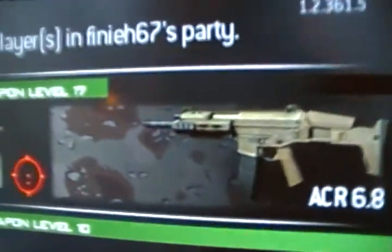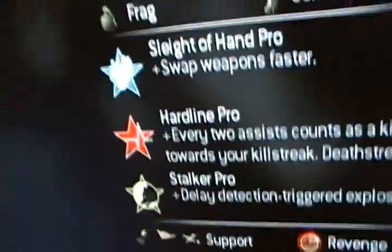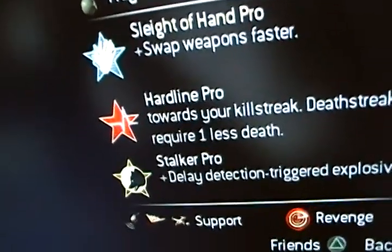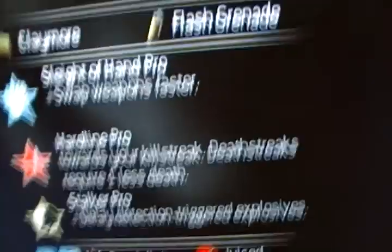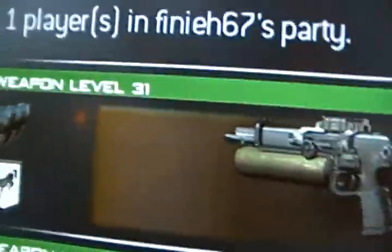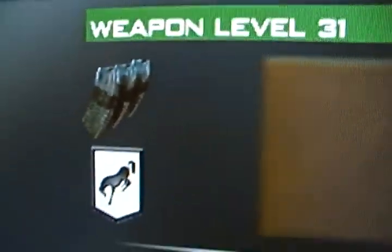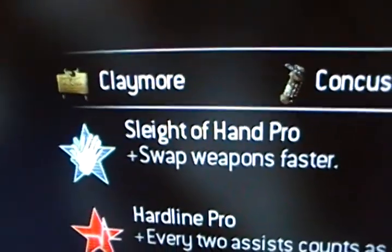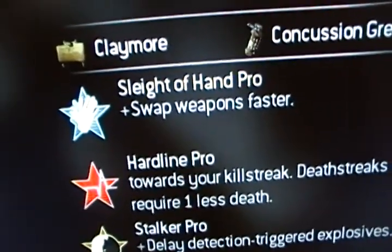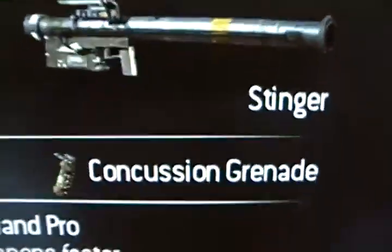Let's do a little class setup here. ACR with red dot, proficiency kick, sleight of hand, hardline pro, stalker pro — the best class as of right now. I got his PP90 M1, got the weapon to level 31, extended mags, kick, steady — sleight of hand pro, hardline pro, and stalker pro.